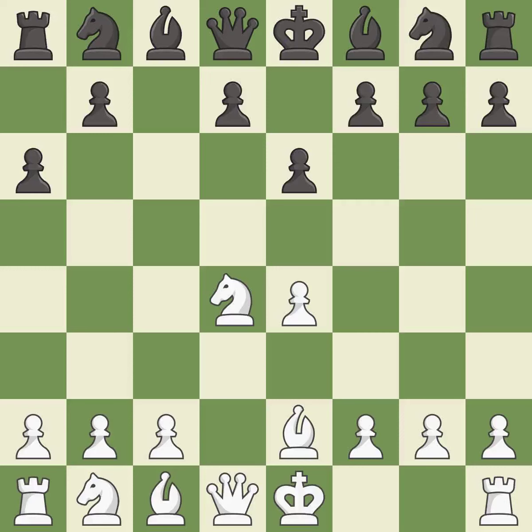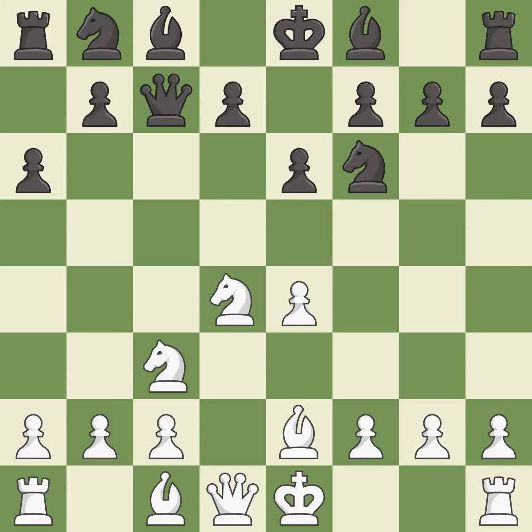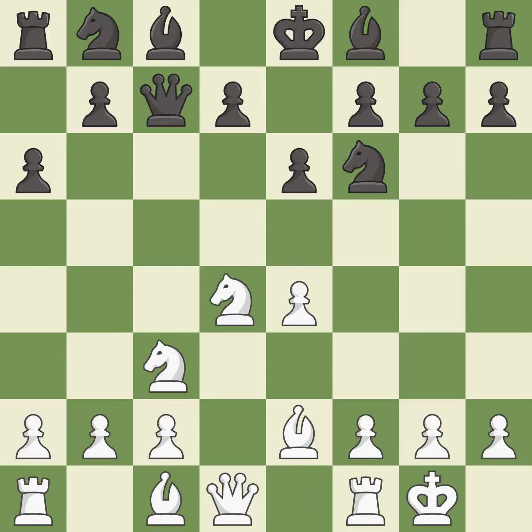Bb2 develops the bishop and prepares castling. Nf6 develops the knight toward the center, attacks the e4-pawn, and controls the d5 square. This defends a pawn that was under attack and had no defenders. This develops the queen off its starting square, getting it into the action. Castling gets the king out of the center and activates the rook. D6 controls the c5 and e5 squares and allows the light-squared bishop to develop.